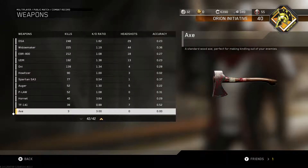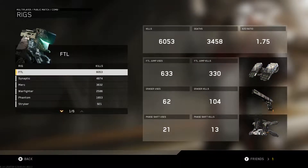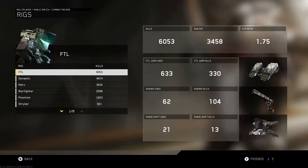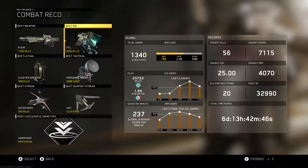As you can see, the axe especially — I've only got 3 kills with it, and I think that's from playing Epic Gun Game. The Hornet and the TF-141 I haven't unlocked yet. I actually have an unlock token for a classic weapon and I was just debating on which one to use it on. My best rig is FTL, partly because running shotguns and using the FTL jump to get you in close really quick. Then after that, Synaptic and Striker all the way at the bottom, partly because of how long it takes to earn the Gravity Vortex Gun and I'm just not very effective with it.